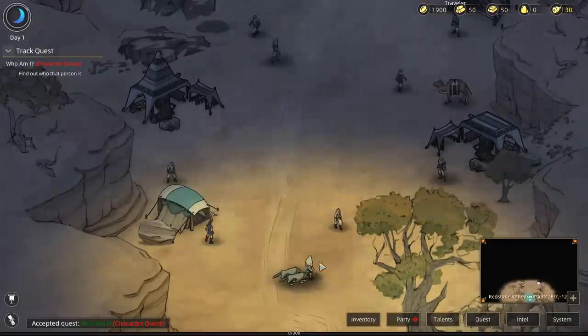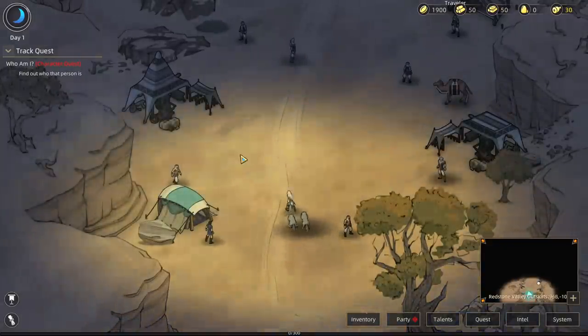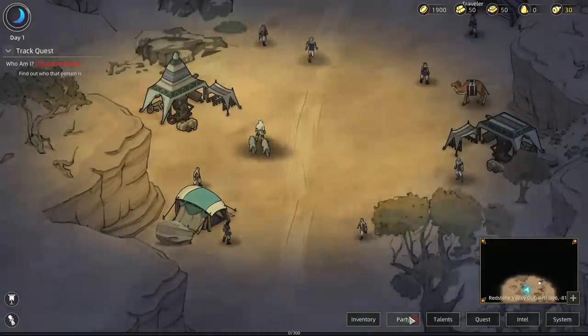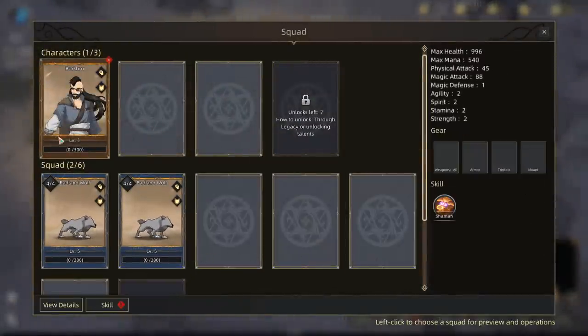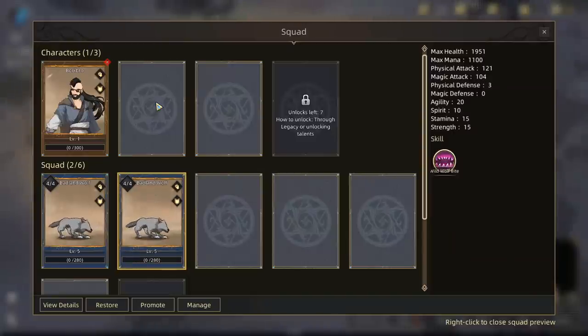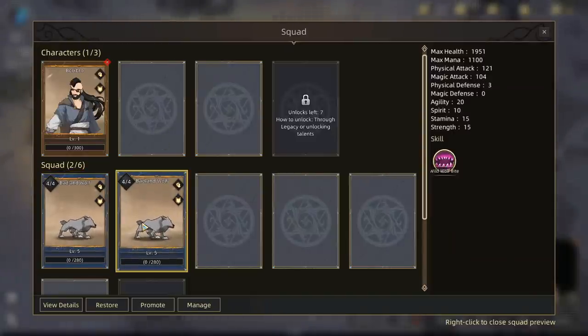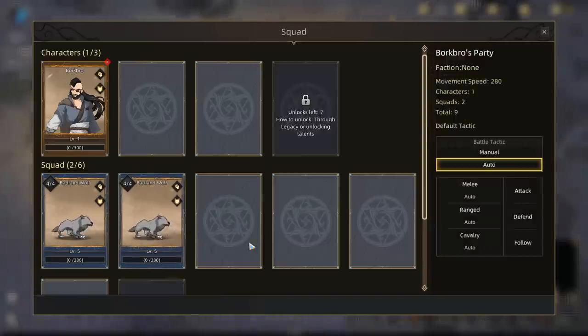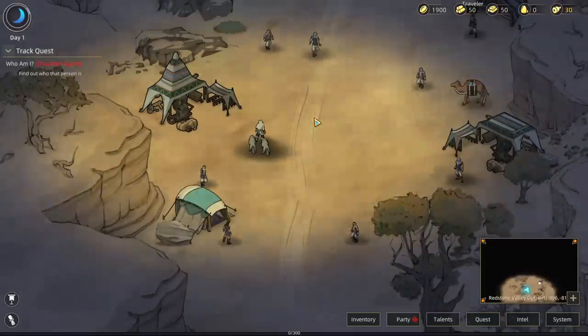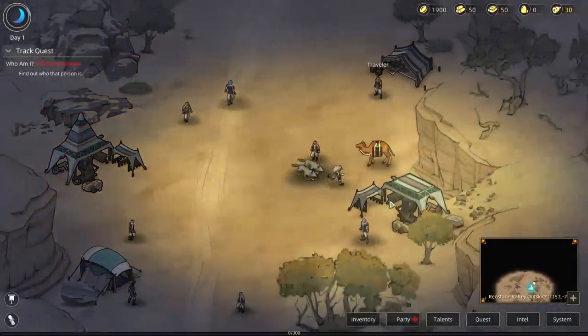I got dogs! Nice, man — I'm so stoked about that. Let me take a look at my dogs. We've got a Badlands wolf — dude, he's got so much HP. I'm going to name them Digfried and Destroy. That's my headcanon right now. Alright, come on Digfried, let's go.